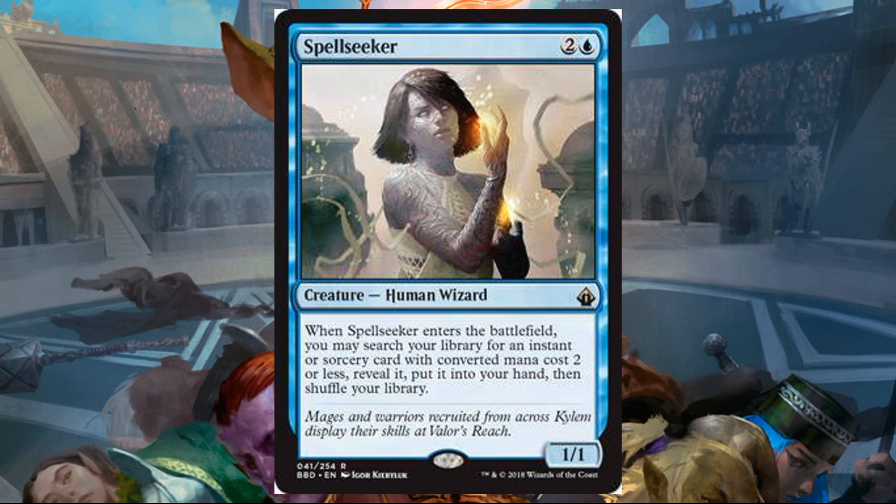Spellseeker may be one of the more powerful new cards we've seen so far. Blue and two, Human Wizard, one-one, rare. When this enters the battlefield, you may search your library for an instant or sorcery card with converted mana cost two or less, reveal it, put it into your hand, then shuffle. This is very, very good as long as you have targets for it. It's a very efficient tutor. In Commander, there are a lot of low casting cost instant and sorcery spells that are very powerful, and this lets you pick and choose what you need when you need it. I could also see this perhaps seeing some Legacy or Vintage play.